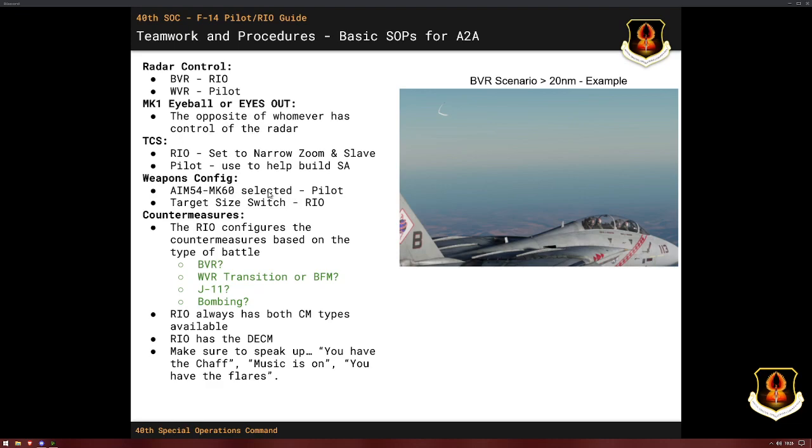For weapons config, we use the AIM-54 Mark 60. In the intermediate class we will talk about why you should not use the C model or the A47 — we'll talk about that with data — but for now, use a Mark 60, and the RIO should use the target size switch. And finally, countermeasure configuration — really important for the RIO to set the type of countermeasure the pilot has on hand, and also to set up the DECM. In certain situations it's valuable to have the jammer off; in other situations, valuable to have it on.